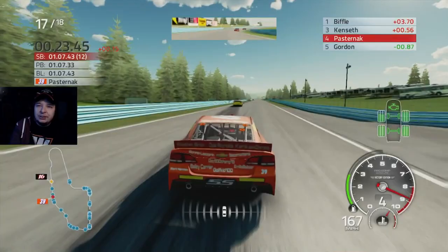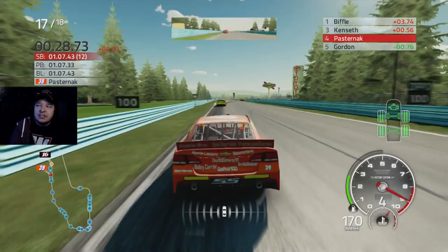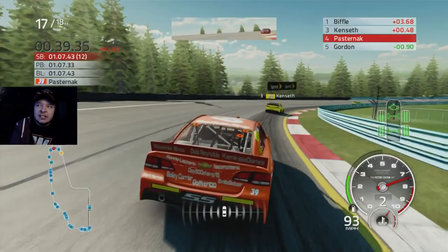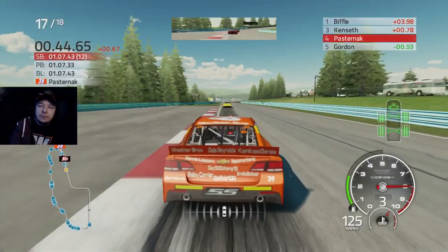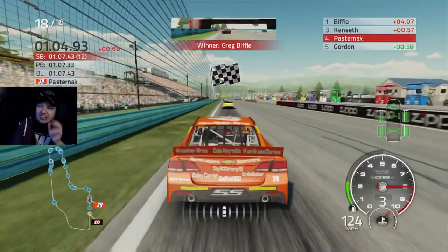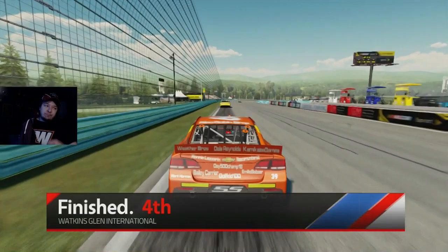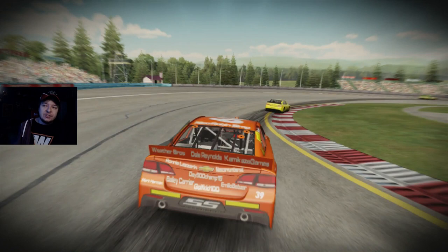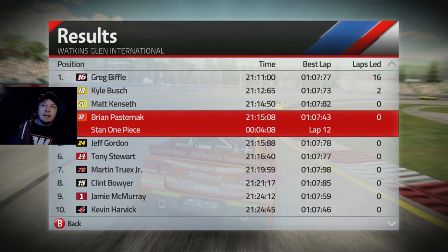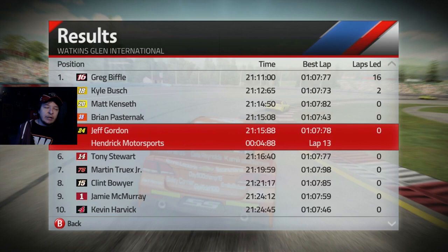That's been shockingly uneventful since I've been in fourth. It's just a cat and mouse game trying to catch Kenseth. I lose too much time through the carousel - everywhere else I'm pretty decent. Maybe if I execute turn one a little bit better I might have been able to get third, but I'll take a top five. Considering how tough the AI are here at this track, especially with this car that's decently upgraded with two clicks to the right on everything - we're barely faster than Biffle, but on the long run we just lose too much speed.